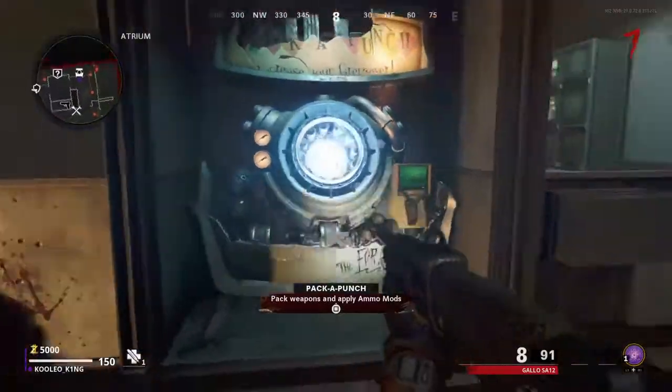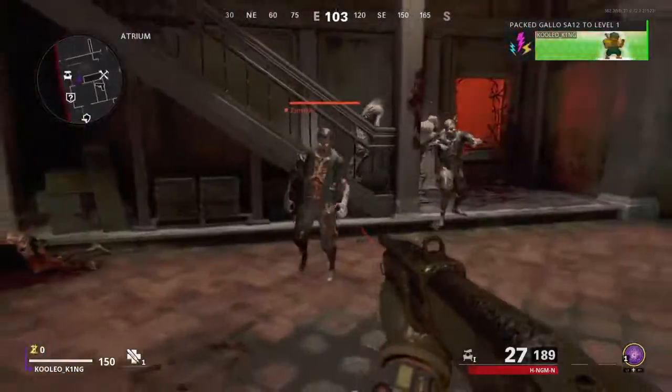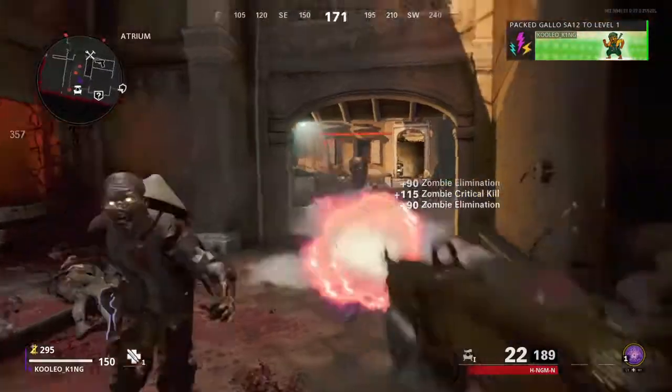For the final part, you're just gonna want to go back to the portal, go to the guy in the glass, and boom — Pack-a-Punch is all yours.